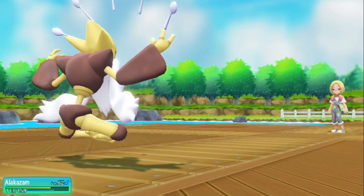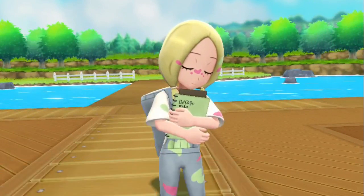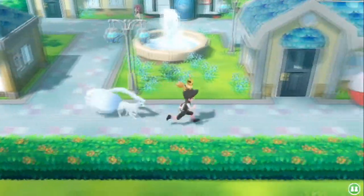Once you have obtained the bottle caps and you are ready to hyper train your Pokemon, the guy you are going to want to talk to is located below Cerulean City inside the daycare center.